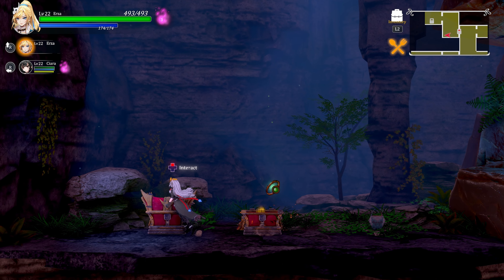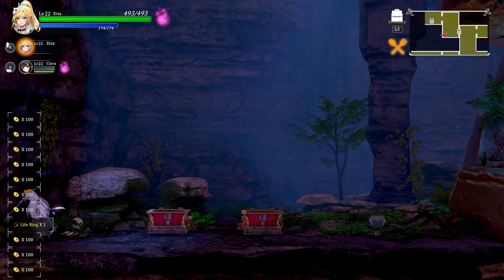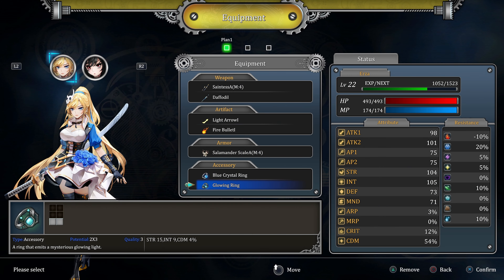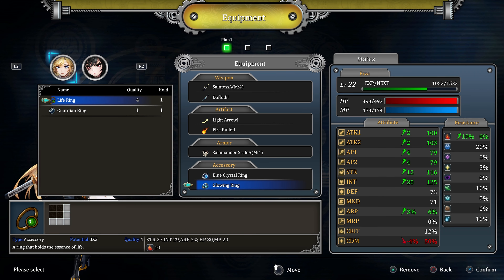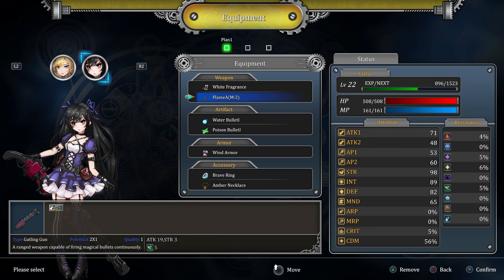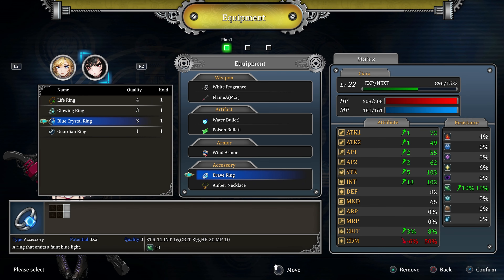What the heck - okay, that was a big fall. We did that for something called the life ring. We go to equipment - the glowing ring is so good at 15, but the life ring is 27. It drops my critical damage though - that's okay, 27 strength is just too ridiculous.